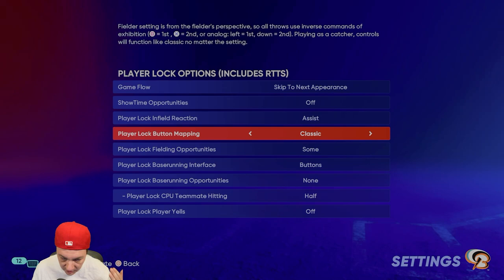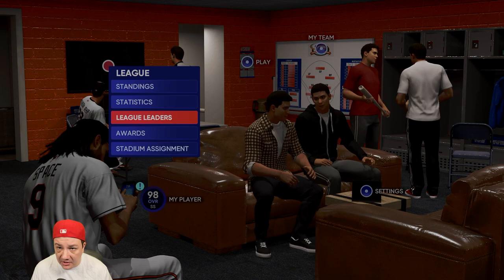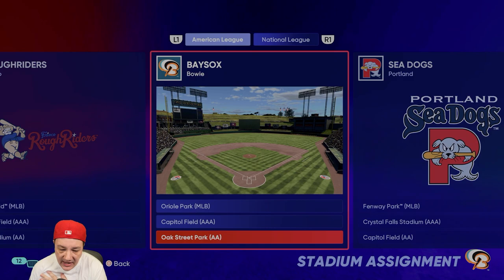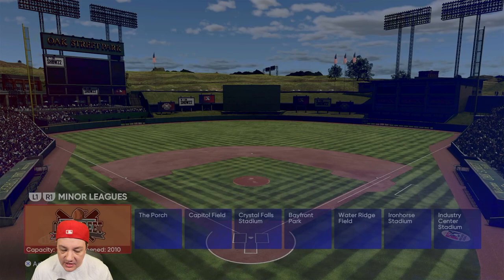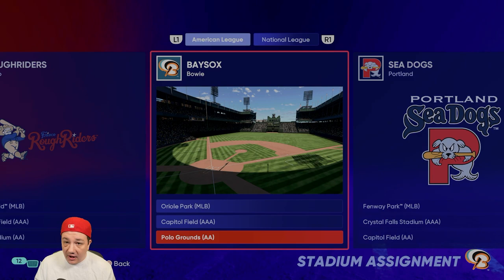I definitely recommend going with all of those settings. The next important thing is stadium assignment. You could use a created stadium, but what I really recommend is for all your home games, go to the Classic Stadiums and set them all to Polo Grounds.